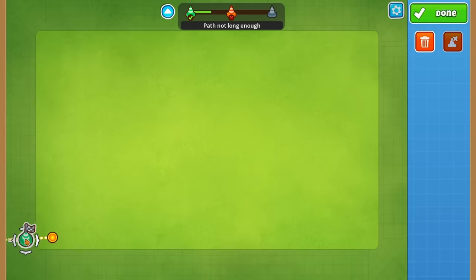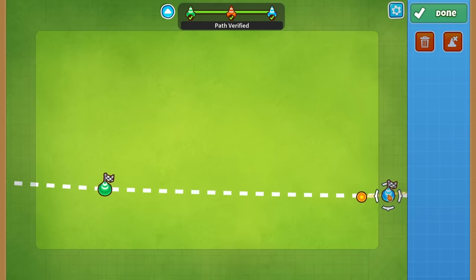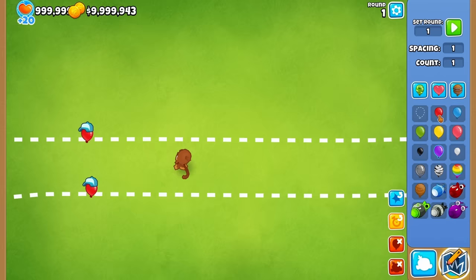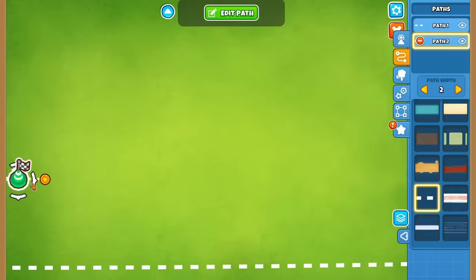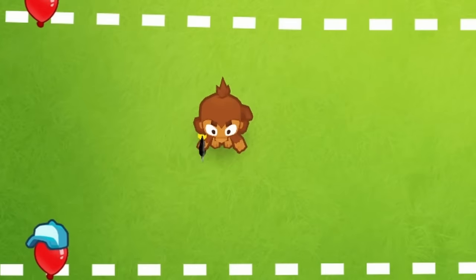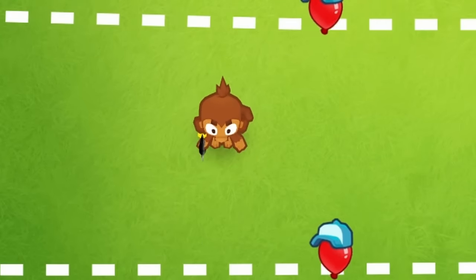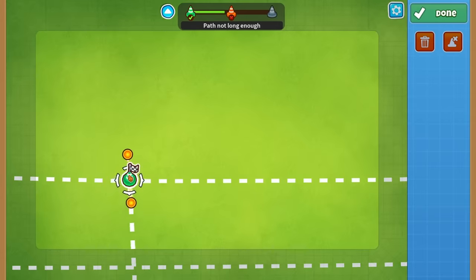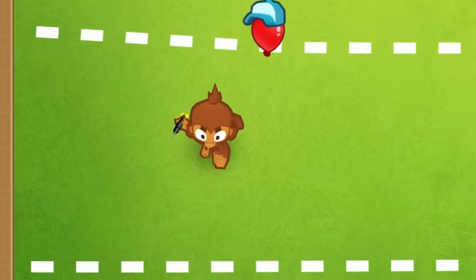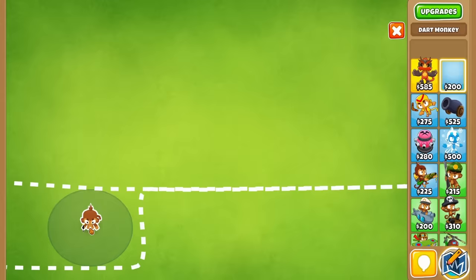To make that gate, I had an idea using two separate paths. You need a dart monkey right in the middle, and if I send two red balloons, he's able to pop both balloons on each path. I actually want to separate out the paths even more so the dart monkey can just barely see each balloon. After some adjustment, I got the spacing just right — the dart monkey is able to pop balloons on each path, but if I send both balloons at once, he doesn't have enough time to get both of them, so one of them gets through.